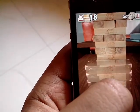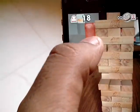You just pull the block out and put it on top, but you have to make sure you remove blocks that don't disturb the structure of the building. Don't let it fall when you remove the block.